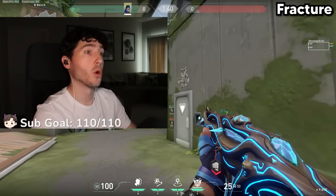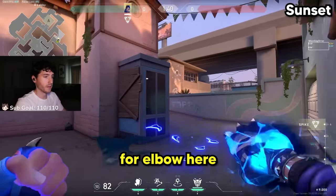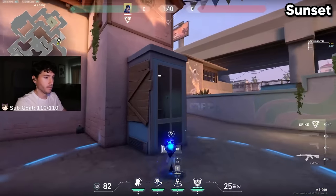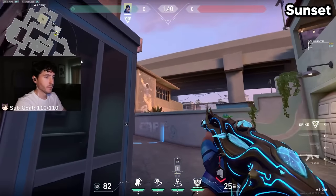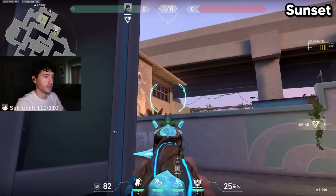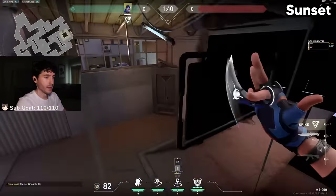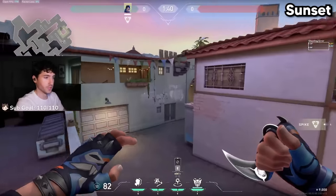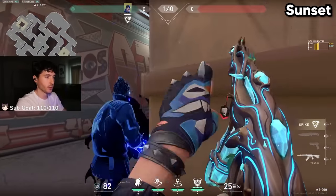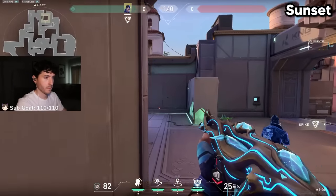The first tip is a Flash TP for Evo here — not too precise with the teleport, just aim it generally in this direction. Then aim your flash at the edge of the window so it bounces off this wall and flashes all the people holding close. From there, you can send your clone out, scale through, and take site.